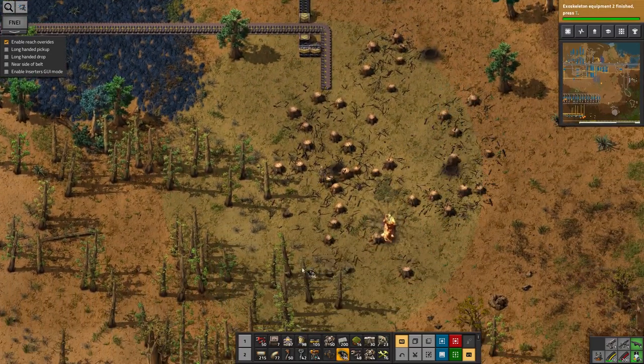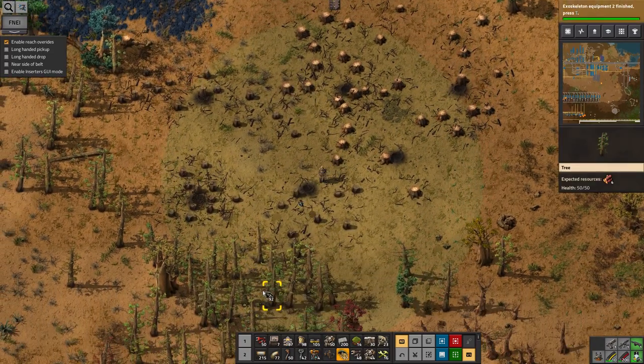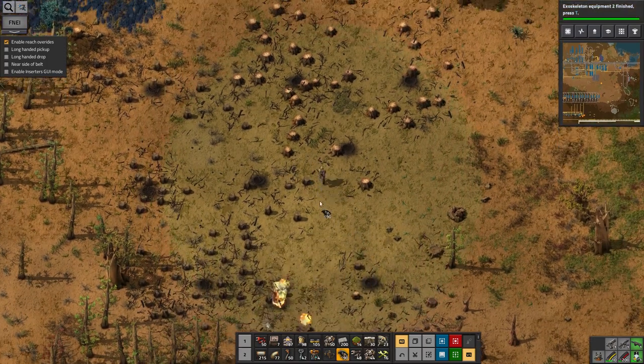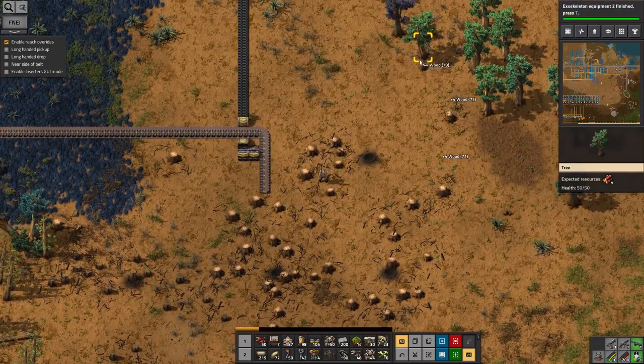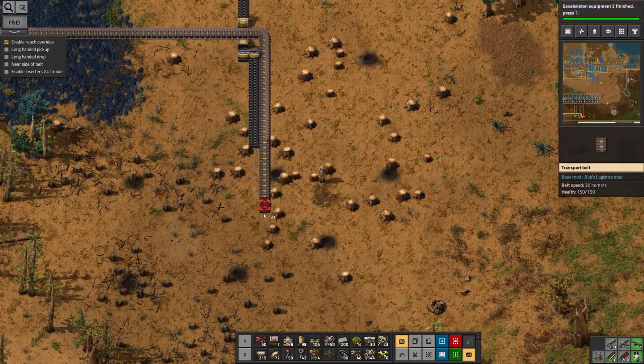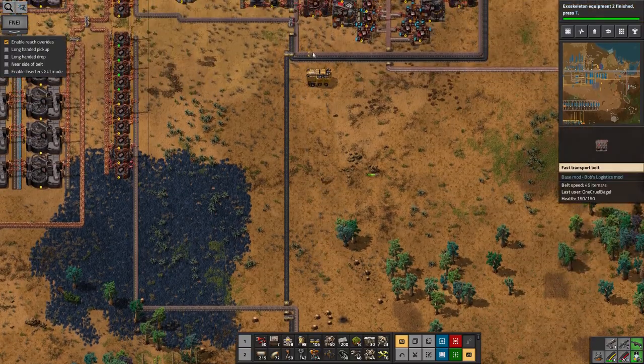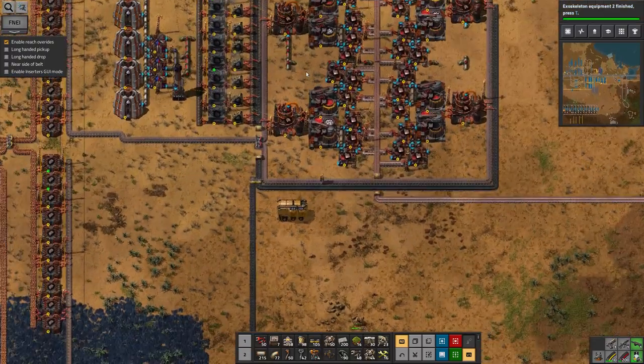There's something very satisfying about using grenades to clear trees. Even though I've got a steel axe and can get rid of them fairly quickly one at a time, it's still very satisfying to use the grenades. I suppose unlike the iron, I could do this on a single belt, but never mind — I seem to be doing it on two now.